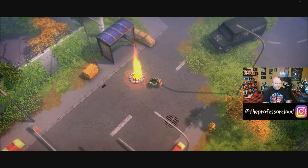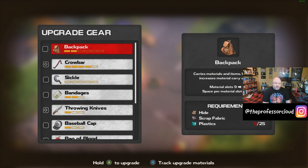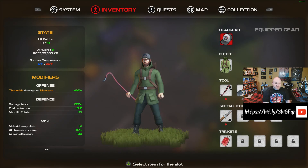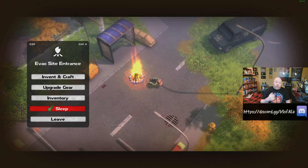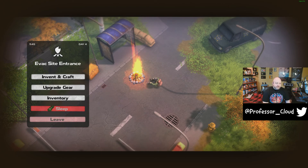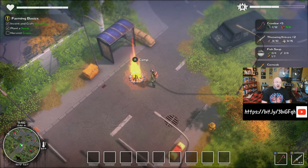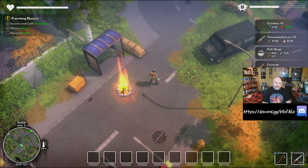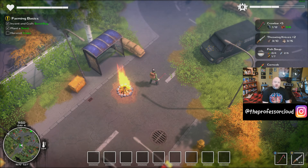Going back to the campfire, we can also upgrade our gear — this is where I was tracking Crowbar plus five. Once I have the necessary resources, I can go through that process. Once you upgrade the sleeping bag, you can actually sleep at your campfires — you can only sleep at your campfires — and they will give you buffs to help you after you wake up. One thing to be aware of: when you sit at a campfire, it does regen all of the zombies in your area. However, there is a way to counteract that — but I'm not going to talk about it right now because I want you to find it out for yourself.